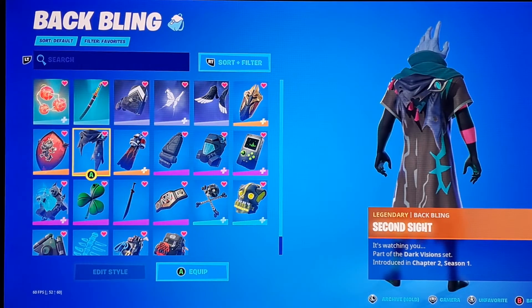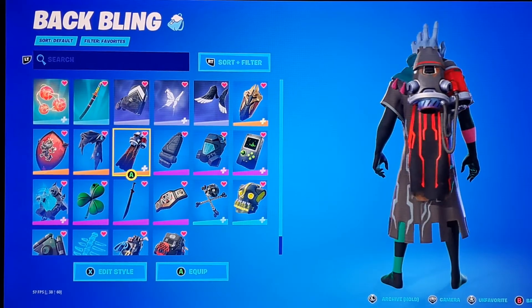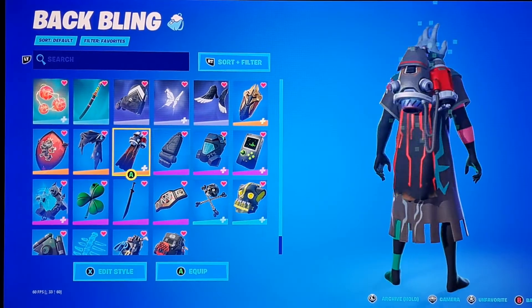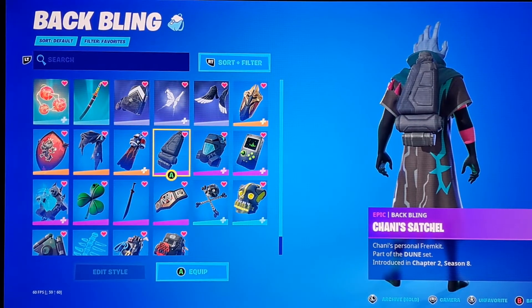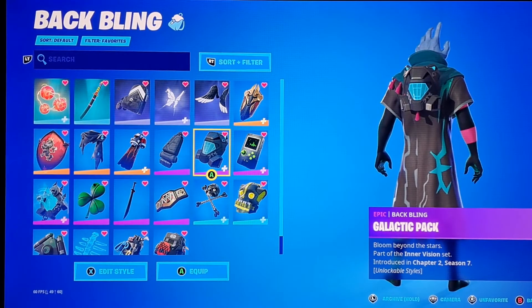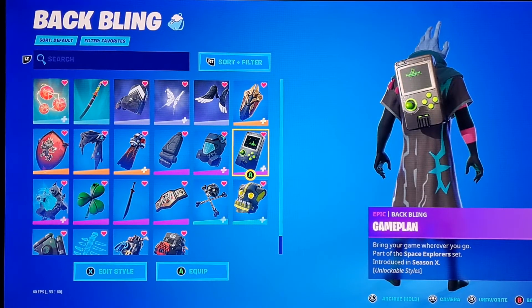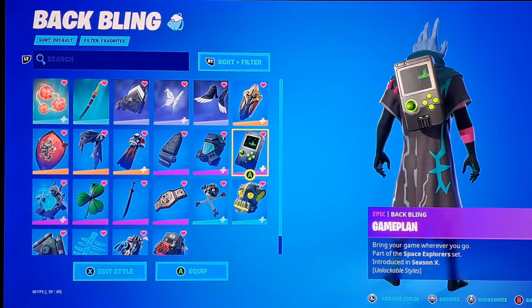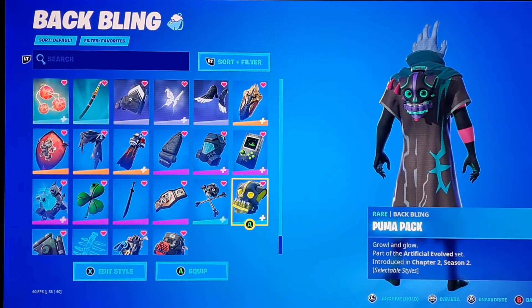Next we have Shattered Arc Wings from Chapter 1, Dragon Crest from Season X, Red Shield from Season 3, Second Sight from Chapter 2 Season 1, Star Surge from Season X, Channy's Satchel, Galactic Pack from Chapter 2 Season 7, Game Plan from Season X, and Puma Pack from Chapter 2 Season 2.